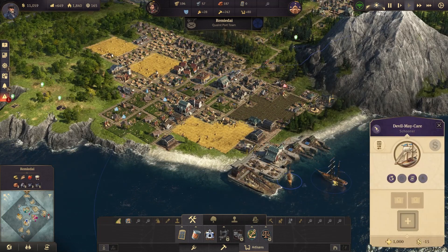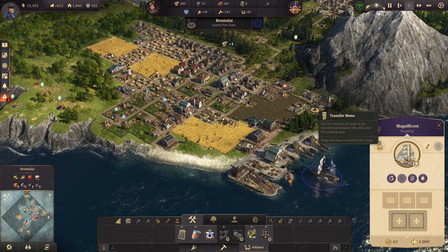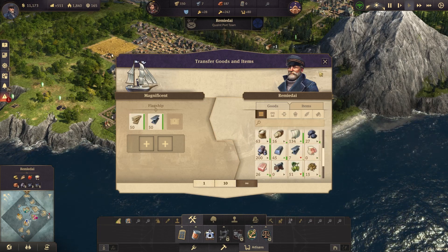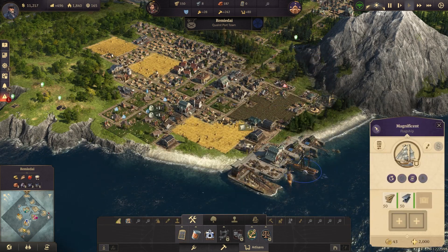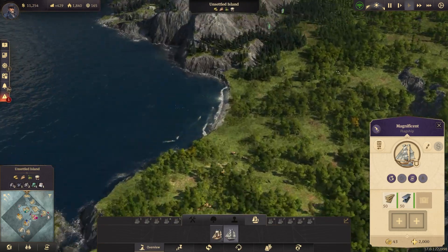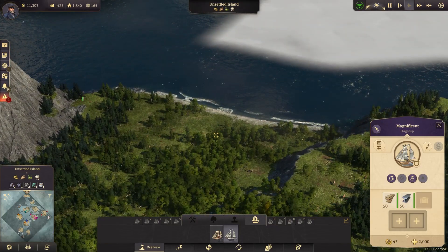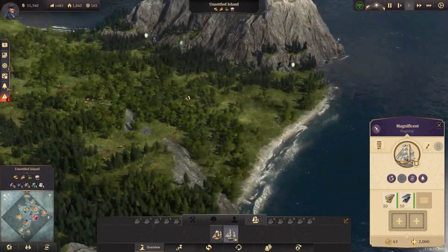We have our schooner and then we have our flagship. I think we're going to go ahead and load up our flagship. I can't remember exactly how much it is, so we'll just fill up two slots and sail down here. Let's see where might be a good spot for us to make landfall — there's a beach there, but this is all cliffs.